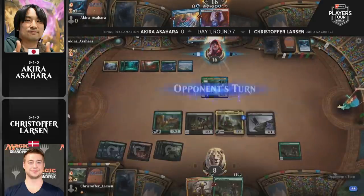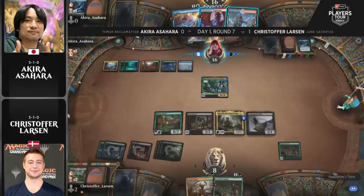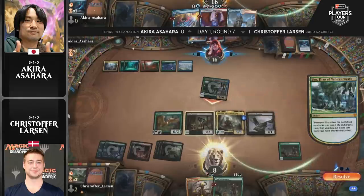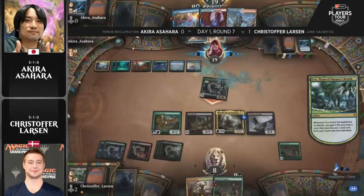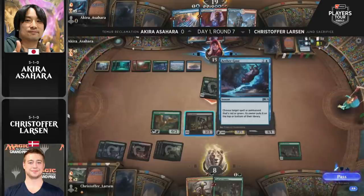It looks like Asahara probably just needs to attack here. Larson will likely chump block with the Familiar, sacrifice it, and put a counter on Korvold. Alternatively he could block with Korvold and sack two permanents, but that leaves him vulnerable to Bone Crusher Giant and Expansion/Explosion. The safer line is blocking with Cauldron Familiar and then sacrificing from the Woe Strider.